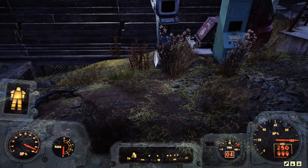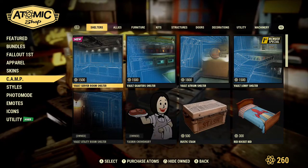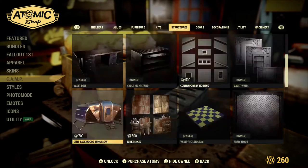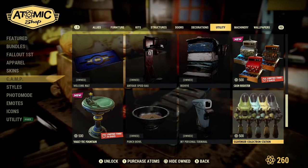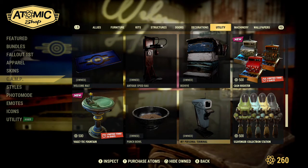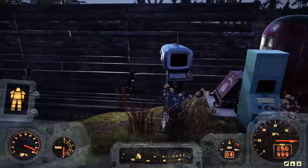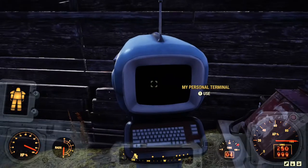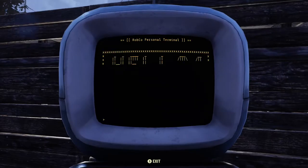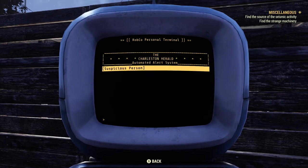The first thing you want to do is go to your Atomic Shop. In here, go to Camp, then Utility, and make sure you have the Personal Terminal. I got this for free — I don't know how much it costs. You want to place it in your camp.